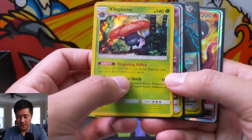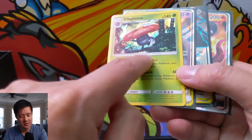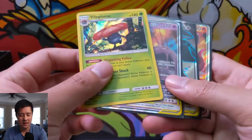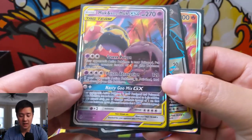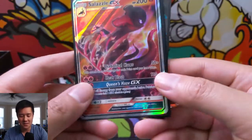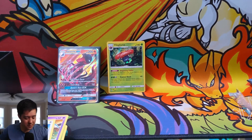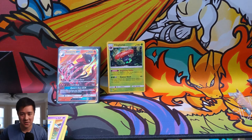We hit three GX's plus the really good Vileplume with Disgusting Pollen. I feel like I only hear people talk about that deck but don't see it run — maybe it's just not very entertaining because you don't really do anything. We got Alolan Muk, Lucario and Melmetal, and Salazzle GX — very happy with the results. That's all for this opening. As always, like, comment, subscribe down below. I'm A Wanted Turtle and I'll catch you guys next time, bye!